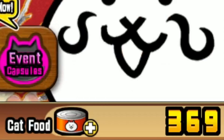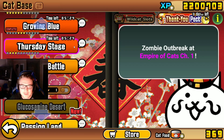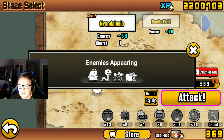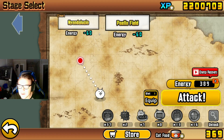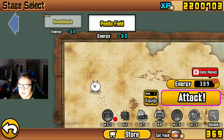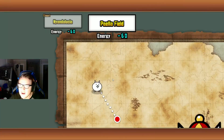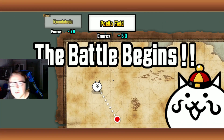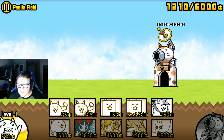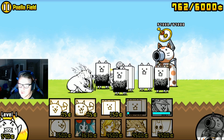We now have 369 cat food. Now I want to do Stories of Legend — I already completed the first one, which was the Metal Hippo. Let me get a loadout I can use. Some of you guys would probably enjoy Stories of Legend, but I mostly just want to stream it because I don't know if it would be that enjoyable as regular episodes — there's not really much to talk about.